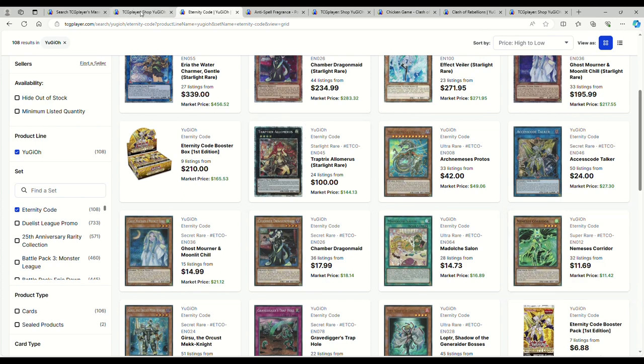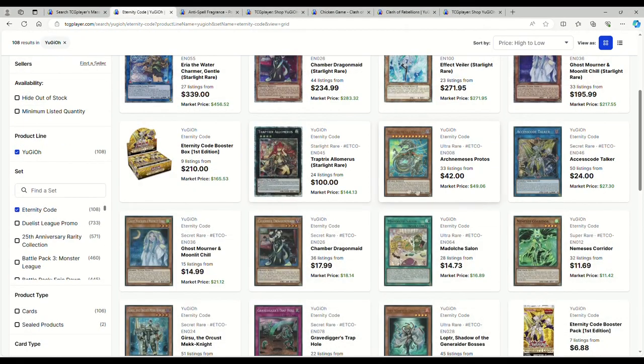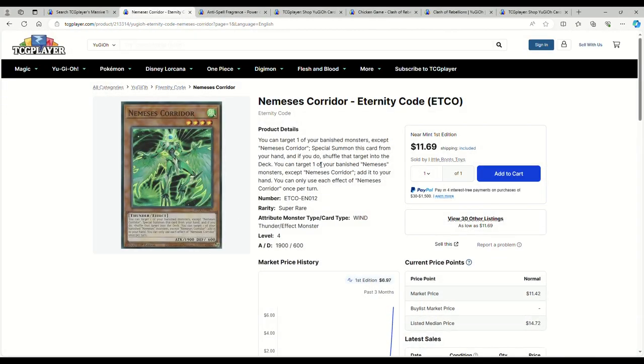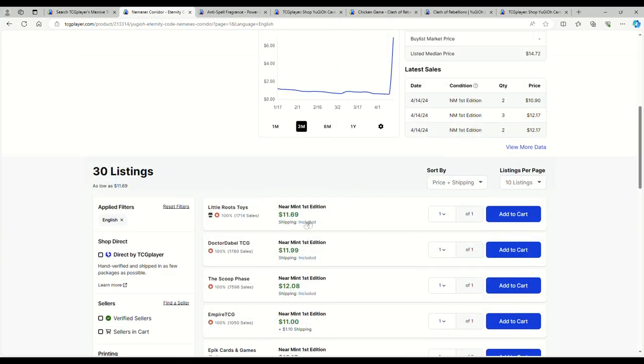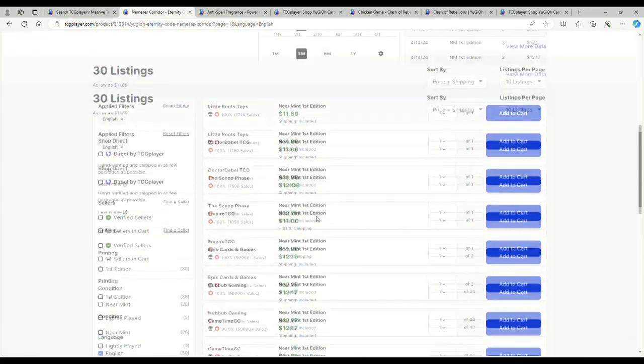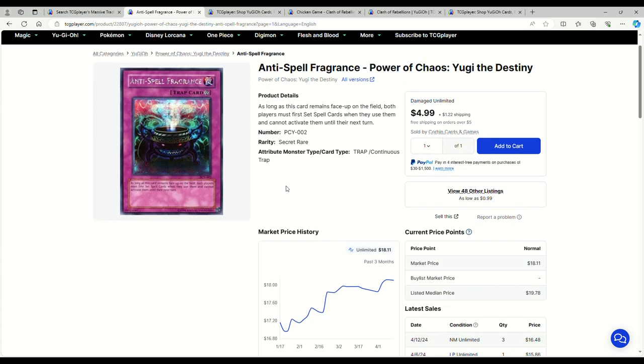Nemesis Flag is $4 — you may want to pick this up. Nemesis Corridor is $11. This card basically helps you get to Protos: you can target one of your banished monsters except Nemesis Corridor, special summon this card from your hand, shuffle that target into the deck, or target one of your banished Nemesis monsters to add it to your hand. Arch Nemesis Protos is a Nemesis monster, so keep that in mind. I'd let Corridor settle down and pick up Nemesis Flag instead for now.